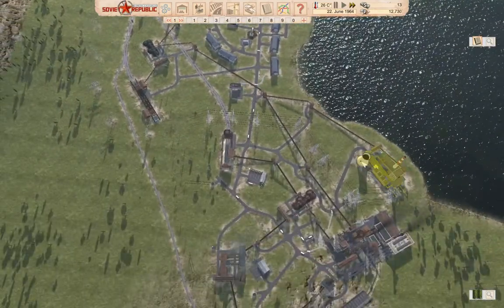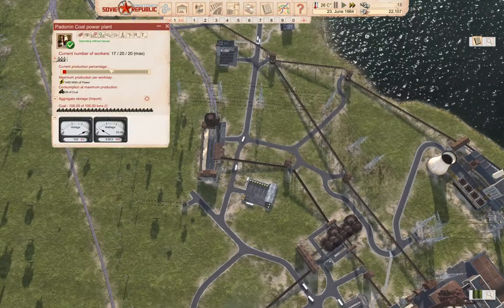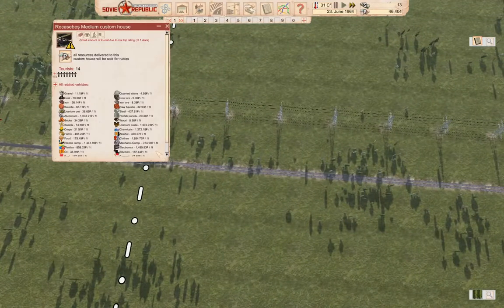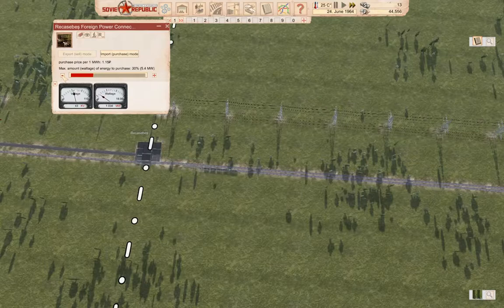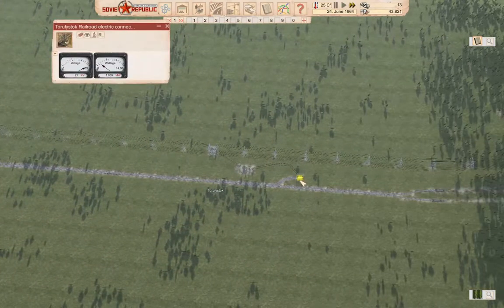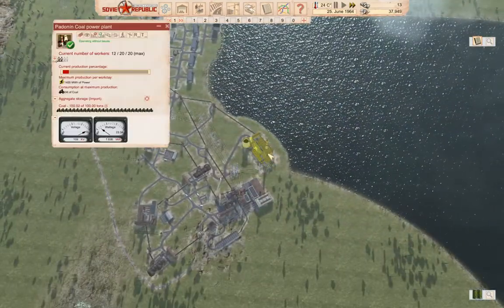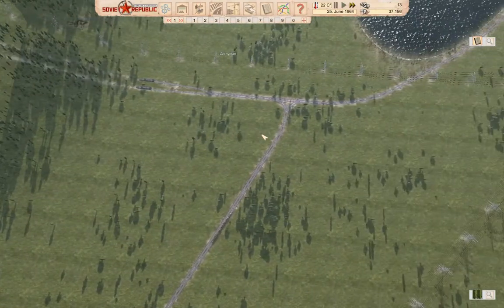We have now established a power plant over here, which is running at low production. If we go up here and back this down to nothing — here, we're not oscillating. I think we have enough power in the grid now.